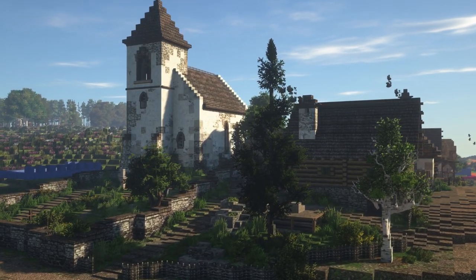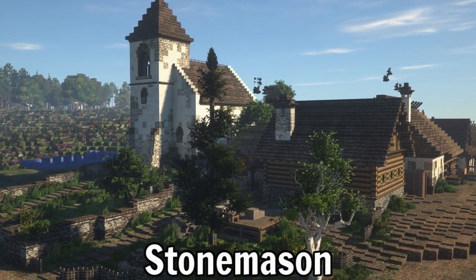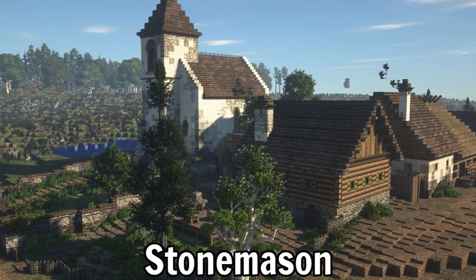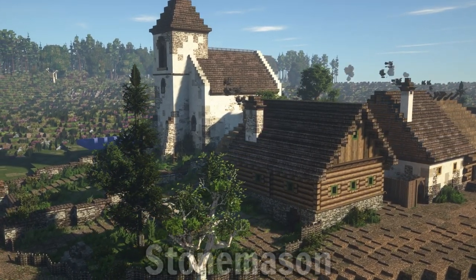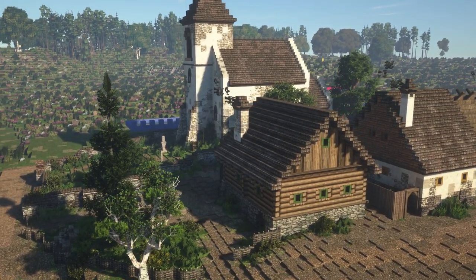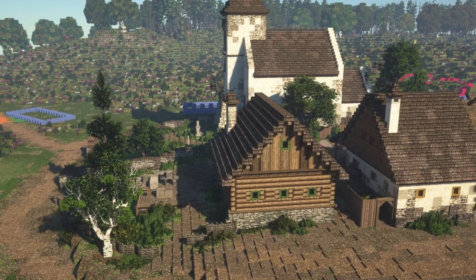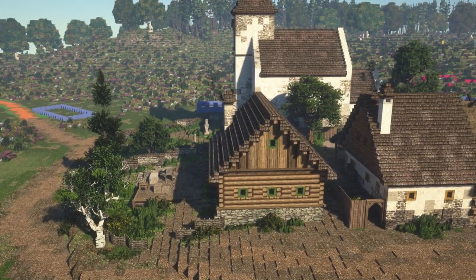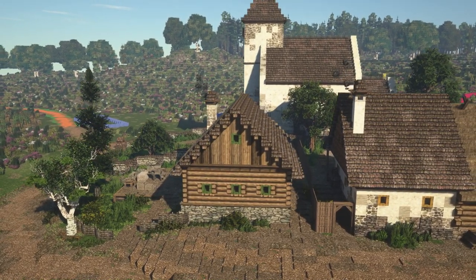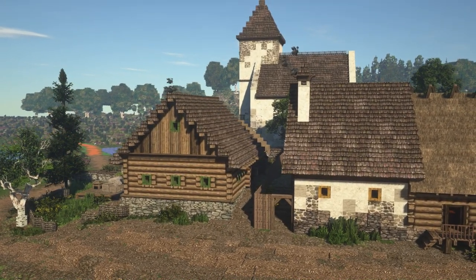The final building for today's episode is the stonemason, which is really cool. I had a fun time trying to present how a stone worker would work in Minecraft using different blocks and tools, creating a work environment that looks somewhat realistic. The main building is mostly wooden but has a stone foundation with a little basement for simple storage, and in the back we have a simple tool shed for storing all the equipment needed for stone cutting and shaping.